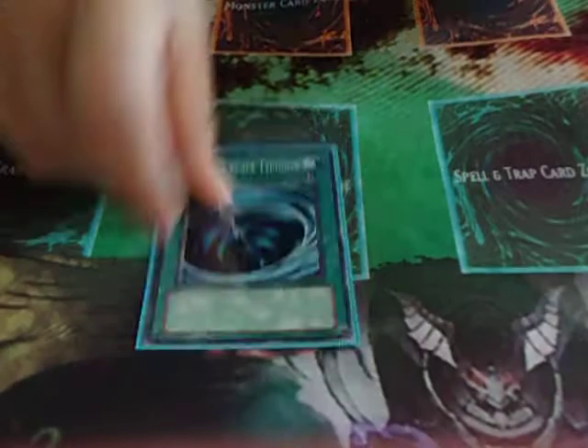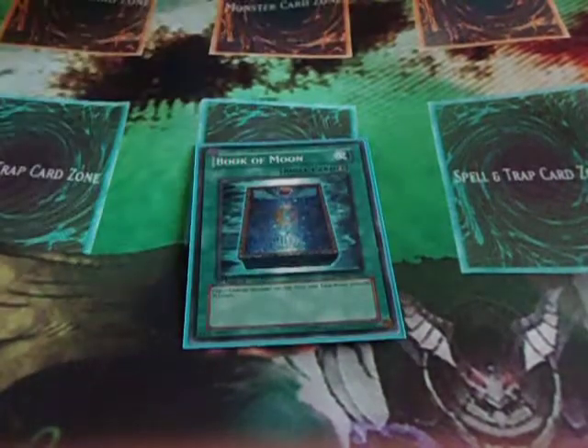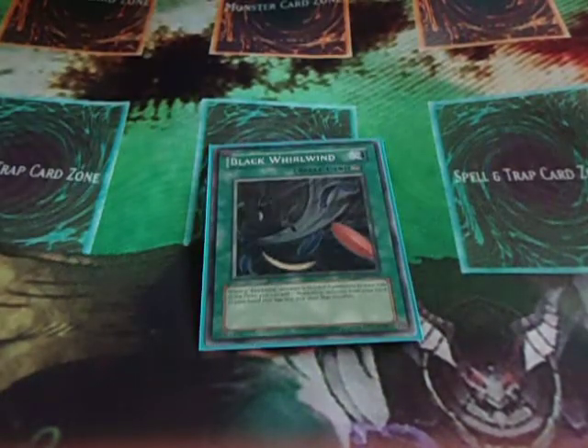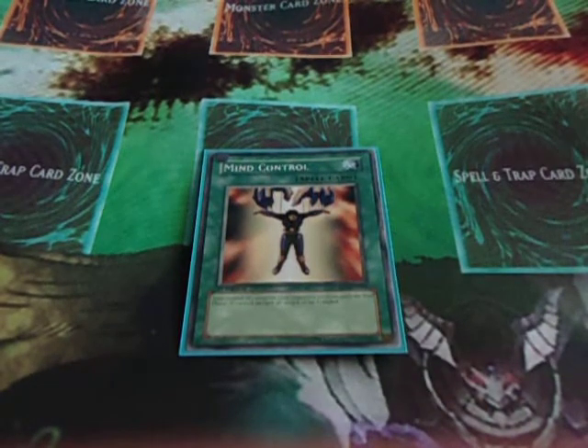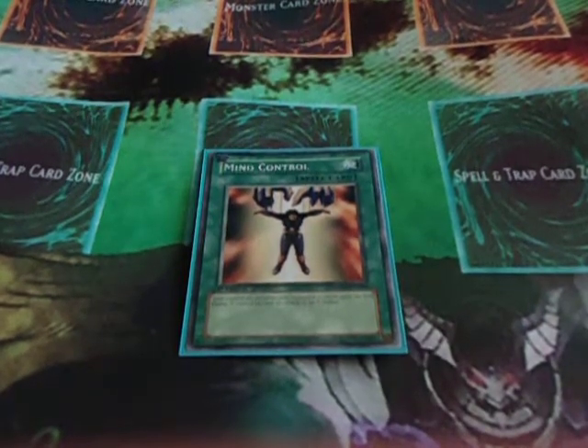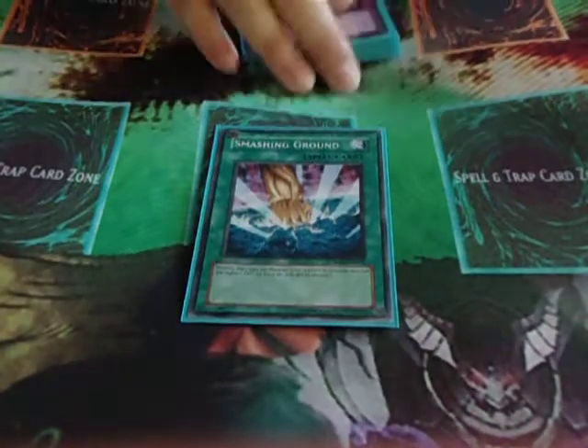Now for the spells: I run 2 MSTs, 1 Giant Trunade, 1 Monster Reborn, 1 Dark Hole, 1 Book of Moon, 1 Black Whirlwind, and 1 Other Darkness — since your whole deck is dark. Mind Control — a lot of people don't see it coming, but it's a really good card since you run at least 6 tuners in this deck. It's really good to Synchro with your opponent's monsters, and even if you're not Synchroing, it's great to take their monster and then summon another one and attack directly. And Smashing Ground just to get over really big things.